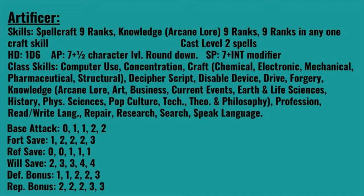You also get an astounding 7 plus half character level rounded down in action points — the first step up from the 6 that we've ever seen. For skill points, you get 7 plus your Intelligence modifier. Pretty generous, but you need it considering that your class skills are things like Computer Use, Concentration, and Craft. You get Chemical, Electronic, Mechanical, Pharmaceutical, and Structural.